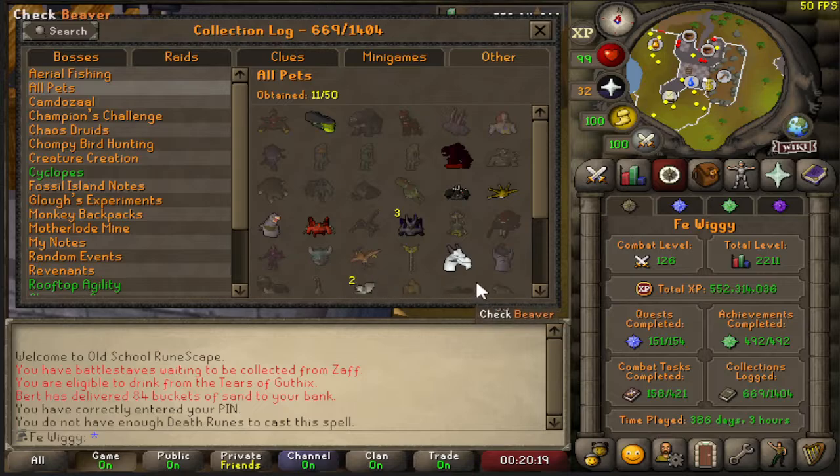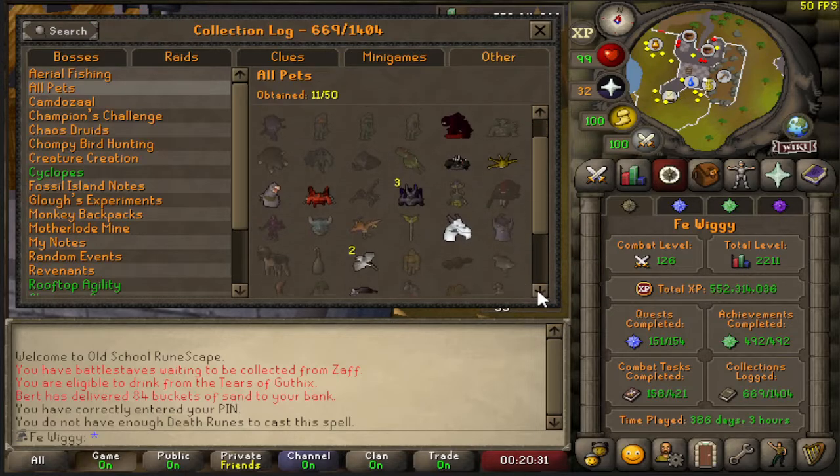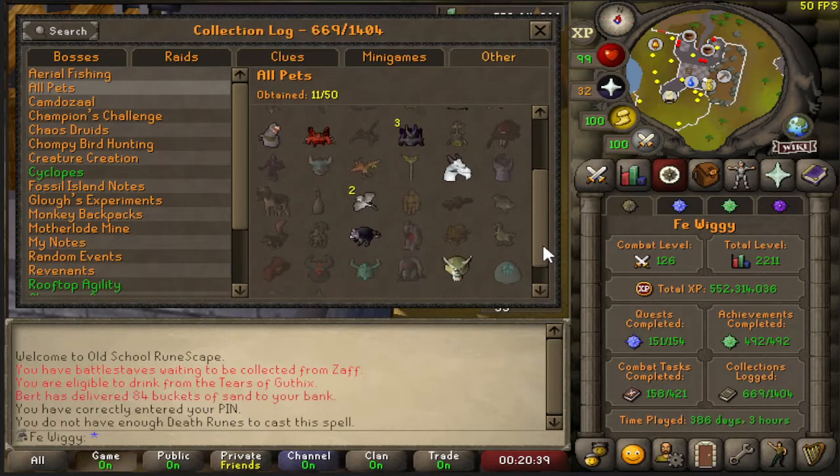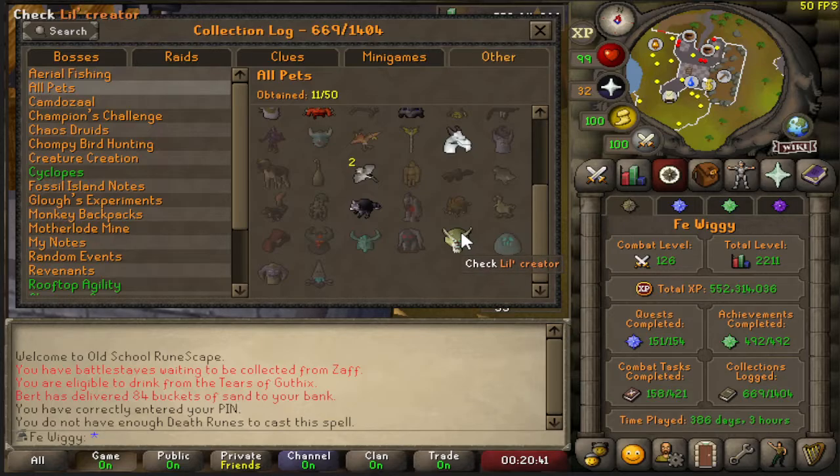Aerial Fishing — four out of nine. All pets — 11 out of 50: I got Hydra, Jad, KBD, Kraken, pre-Smolcano pet, three Scurrius pets, two Olmlet as well, two Herons, one Rocky, and one little crater.